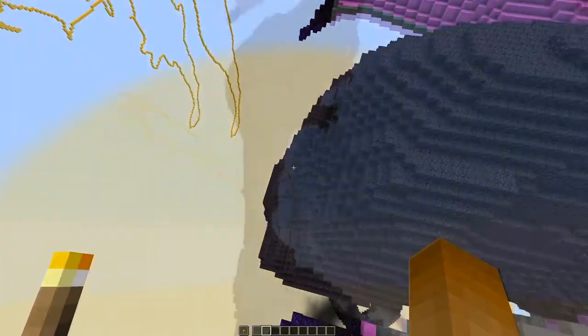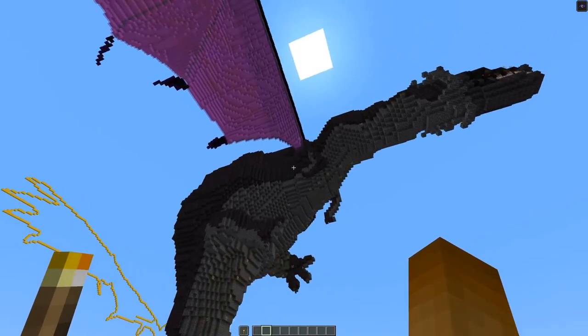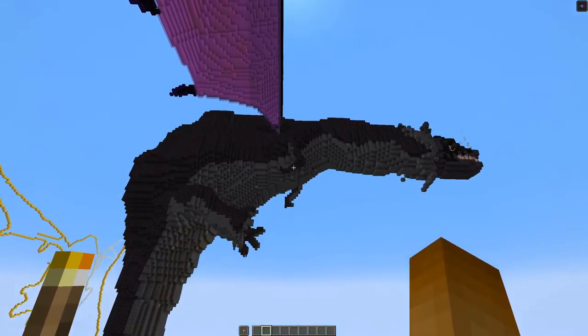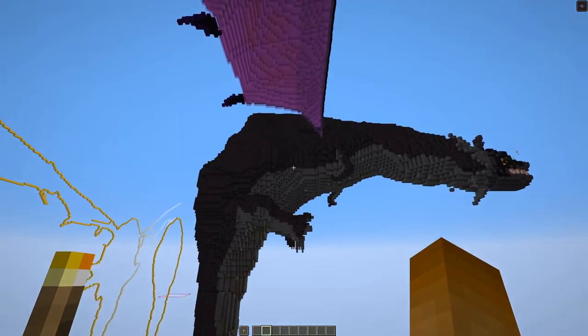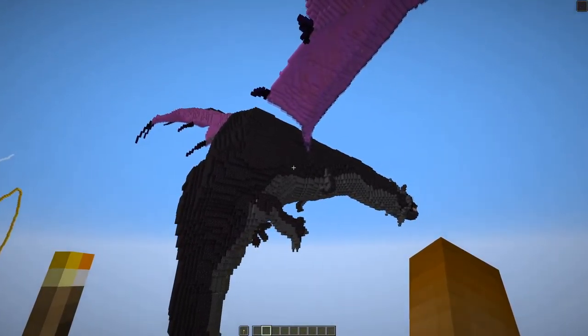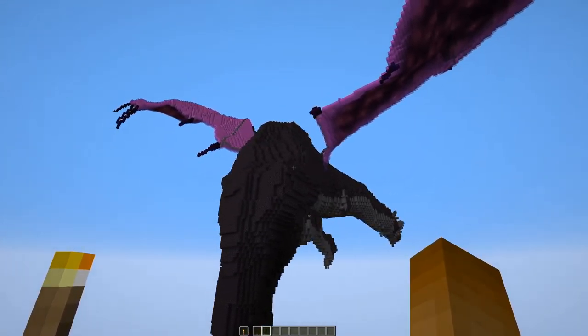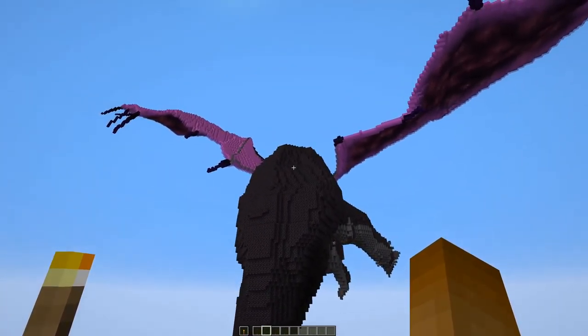Let's recapitulate. The shape of the body is the first thing to settle as everything else attaches to it. I use a lighter block for underneath. Both cobbled deepslate and blackstone have a wonderful texture that can be seen as scales.